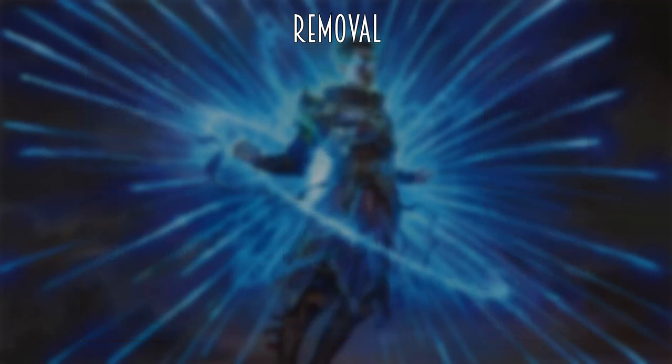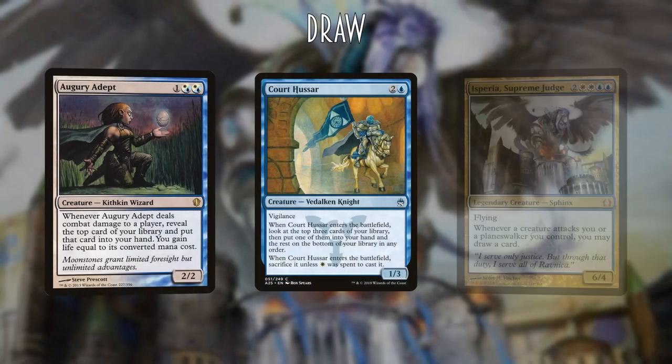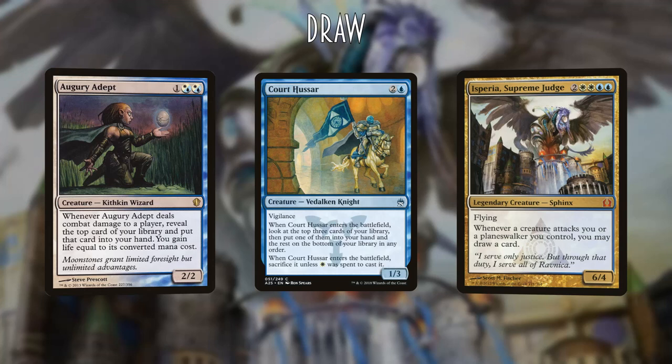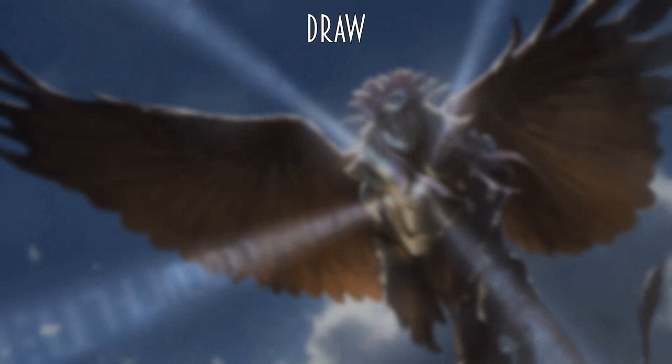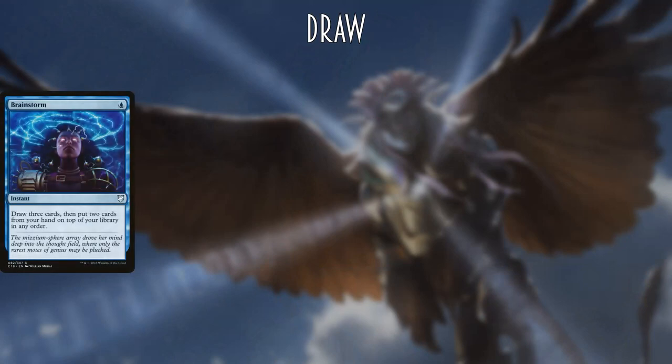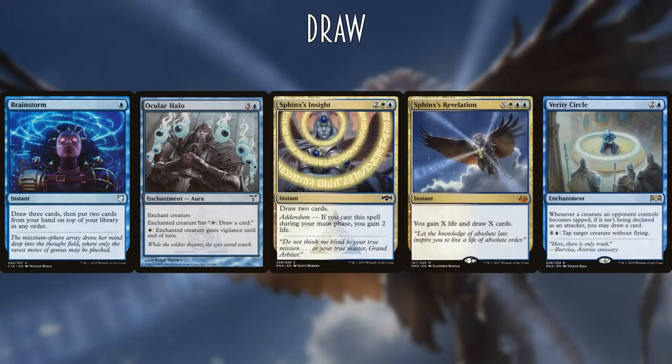To help us dig for our Approach, Allocators, or Dovescape, we will be running draw effects such as Augury Adept, Kwende Hussar, and Isperia Supreme Judge. I also love to have a lot of instant-speed draw paired with our removal so that I can utilize mana when people learn not to attack me. Included as instant-speed draw we have Brainstorm, Ocular Halo, Sphinx's Insight, Sphinx's Revelation, and Verity Circle. So if we are in a position to play Draw-Go, we can keep our mana open threatening to remove any threat, and if nothing comes we can use that mana to draw additional cards.